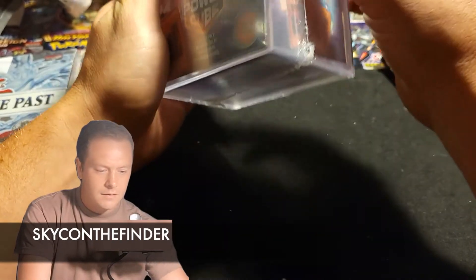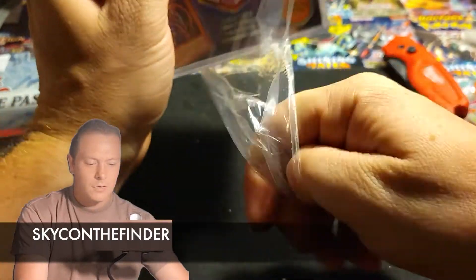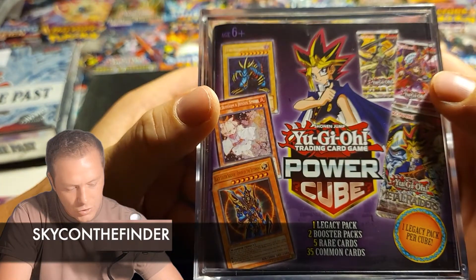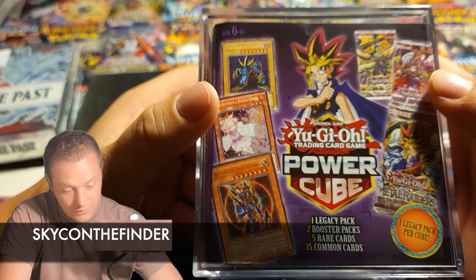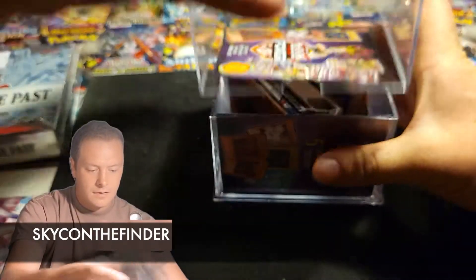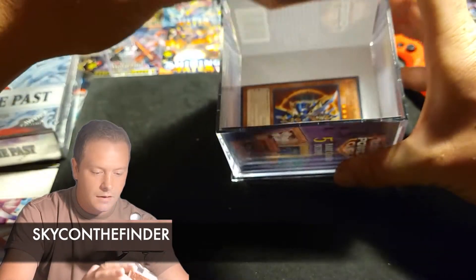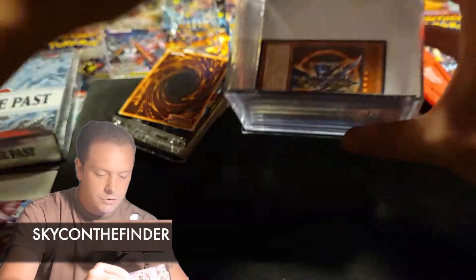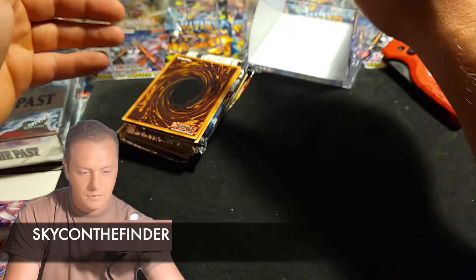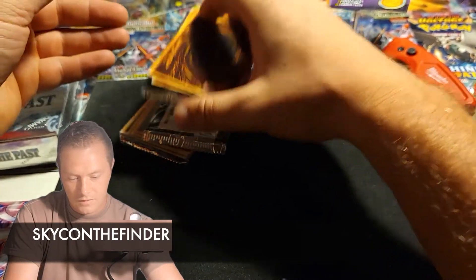We're going to get into this one next — the Power Cube. You get random packs in here. It shows you get one Legacy Pack, two Booster Packs, five rare cards, and 35 common cards. So let's just get right into that. That must be one of the five rare cards. These two are on the back side. Let's take this down here — the two boosters.